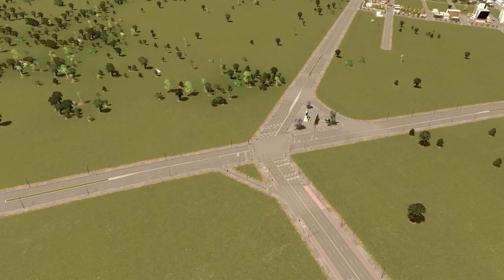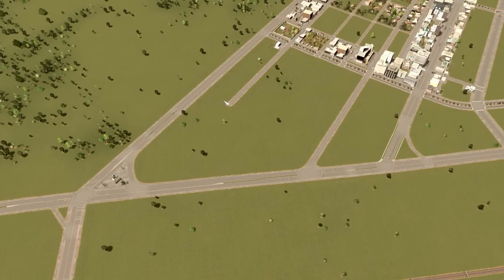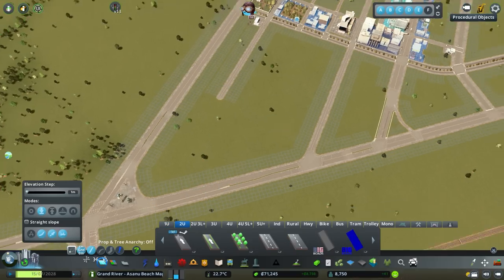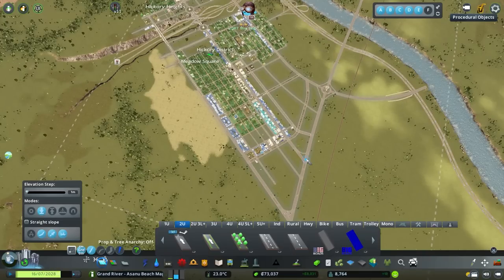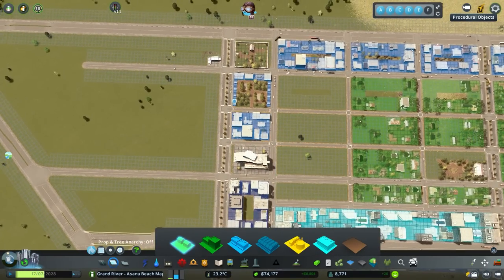Maybe some open plazas to keep the density from feeling too crazy, and for RICO I want to maybe use a big box store. I'll also show you tricks to make roads feel connected while keeping it pedestrian-focused. If you're just joining us, this is an ongoing let's play series with a vanilla approach but lots of mods. Next few episodes focus on expanding to 18,000 people and transit.